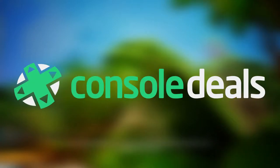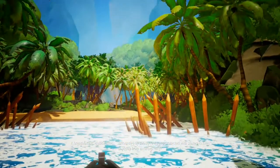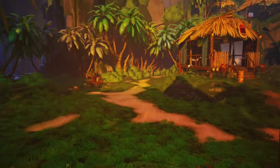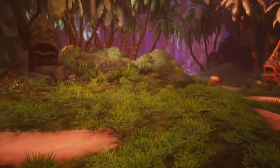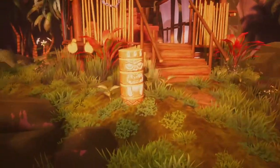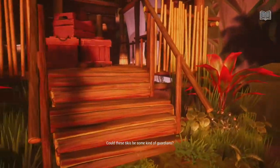A breathtaking, idyllic island, surrounded by deadly reefs and protected with stakes to keep anybody from entering. Why? How far would you go to save someone you love? It's a cliché question that video games have asked often, yet one that Call of the Sea — a new first-person adventure game set on a 1930s picturesque island — makes somewhat interesting.